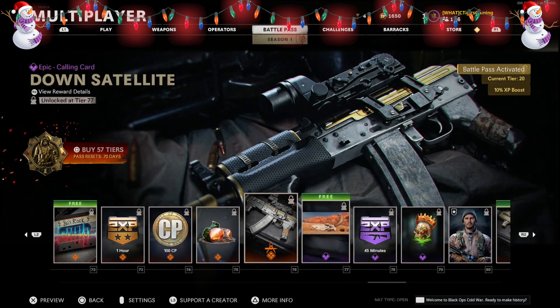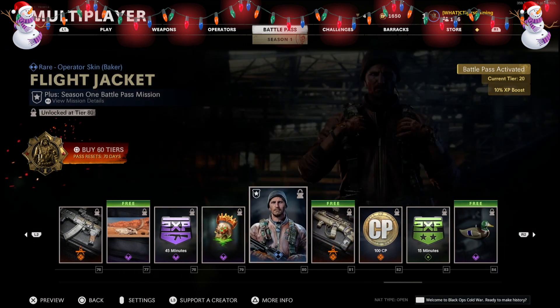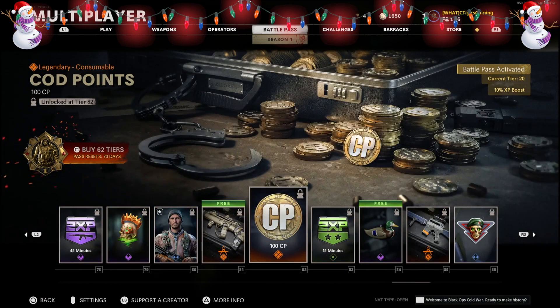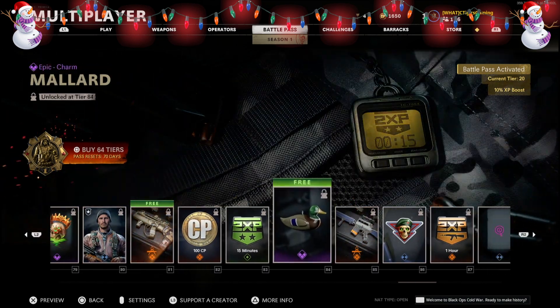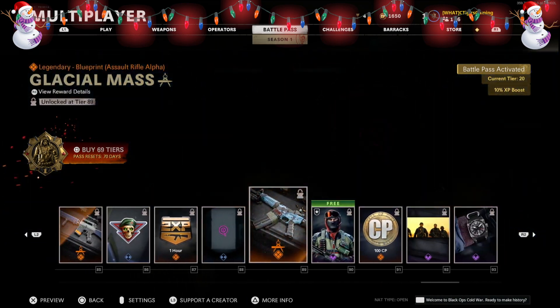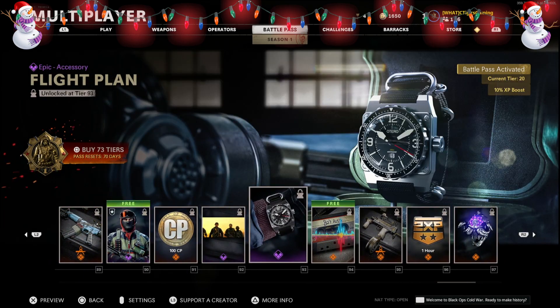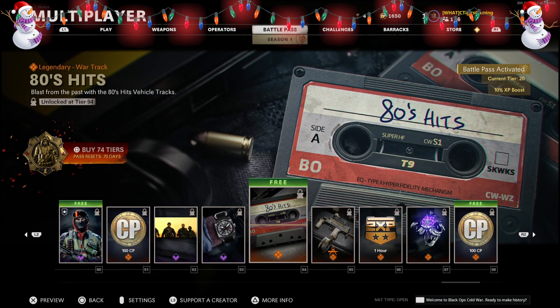Here's how the Battle Pass self-sustaining economy works: if you progress through all 100 tiers of the Battle Pass, you earn up to 1,300 COD Points. Since the Battle Pass only costs 1,000 COD Points, that leaves you 300 extra. So after buying Season 1 for $10–$15, you earn 1,300 COD Points, use 1,000 to buy Season 2, progress through Season 2's 100 tiers, earn another 1,300, and can buy Season 3 — all without spending another penny.